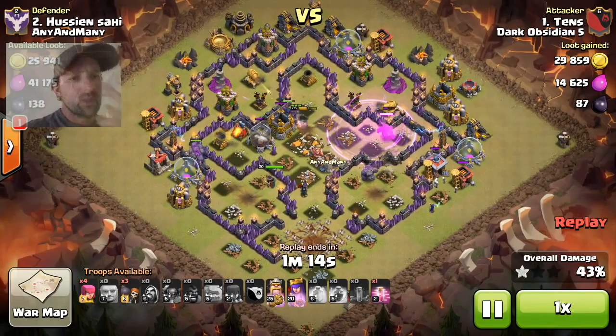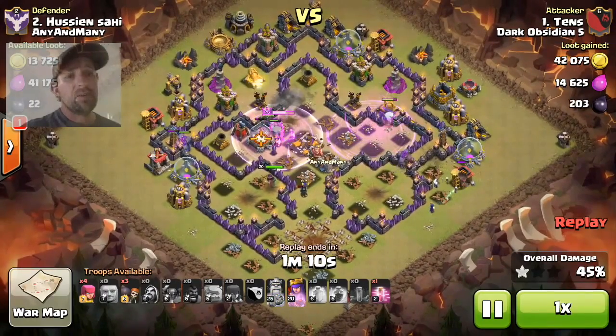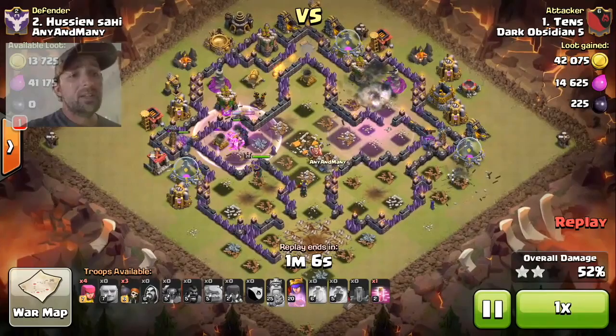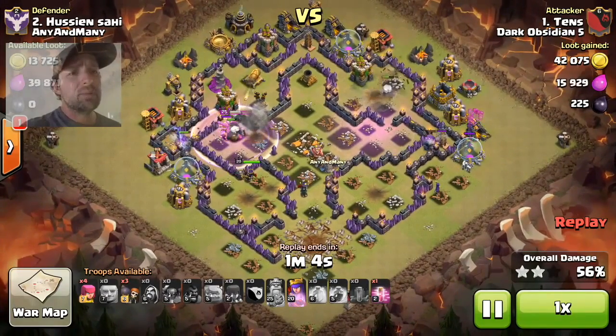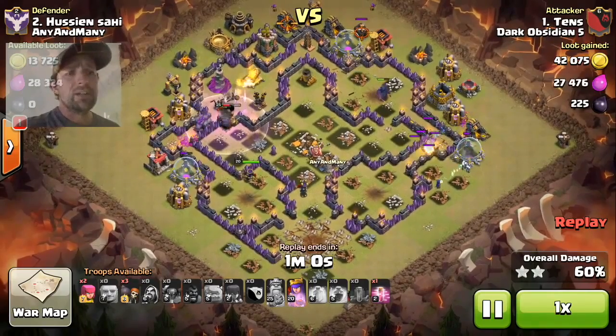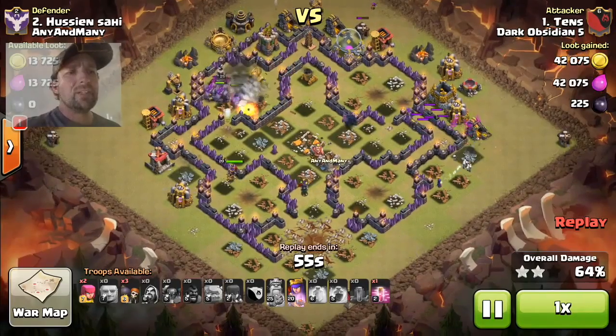Then I dropped the Heal spell, and that just helped protect whatever was in the core there. It wasn't too hard. I didn't need to use my Haste spell. Usually I like to use Haste spells when I'm fighting Town Hall Tens — I'll use them to speed up my Pekkas or my golems — but this time I didn't really need it.